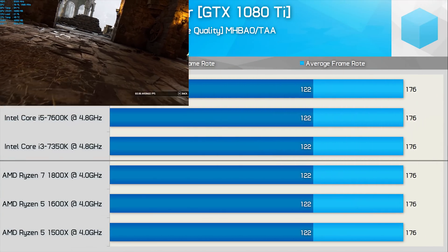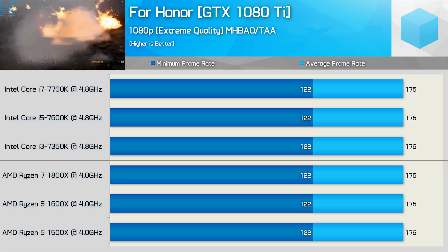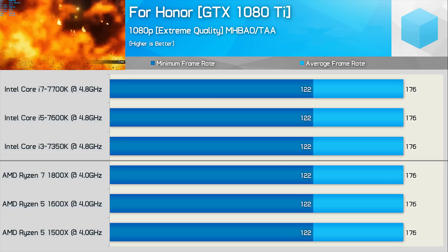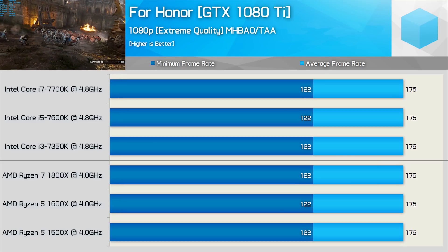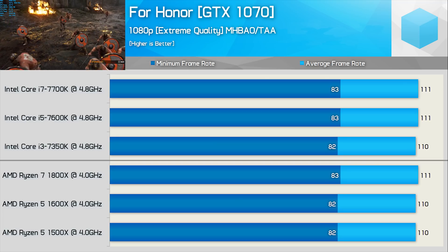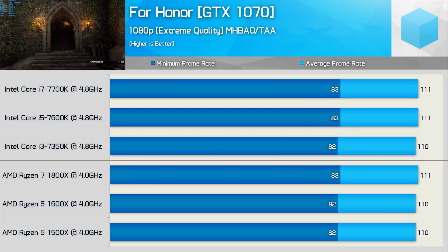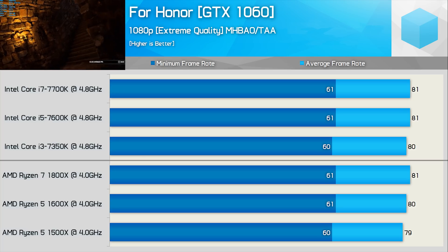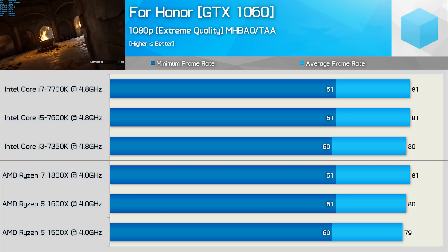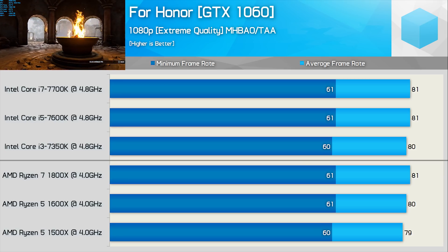For Honor is another game that is primarily GPU-bound, and here we see that even with the GTX 1080 Ti handling the rendering work, the Ryzen CPUs are able to max it out — as is the Core i3 7350K. That being the case, we find much the same with the GTX 1070, and again with the GTX 1060. Not much to discuss here, but I just wanted to include another non-CPU-intensive game to see if what we saw in Far Cry Primal was unusual — and it seems it is.